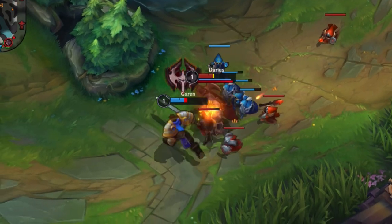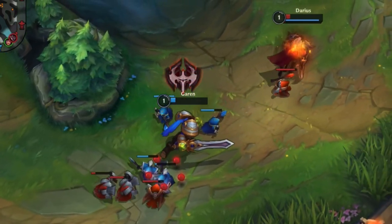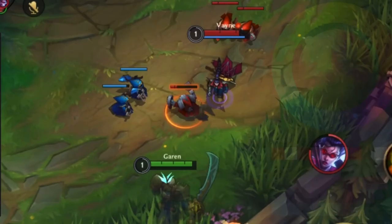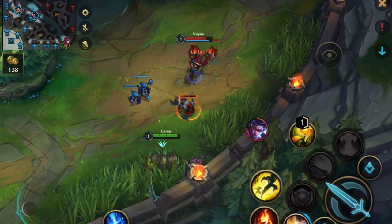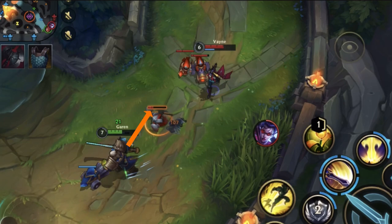How often do you wonder why you just lost a fight even though you successfully hit all your damage with a stronger champion? And how is it that the enemy sometimes does little damage and then randomly kills you when you were supposed to win? It's because laning isn't just 1v1 or 2v2 — it's an entire teamfight. I'll show you exactly how to manipulate the enemy into bad fights. This is a how-to-fight-in-lane video.